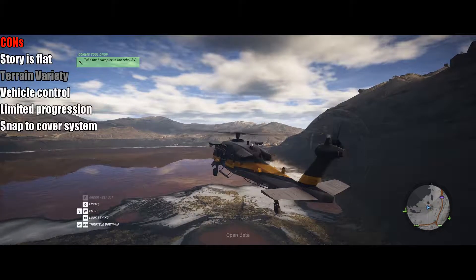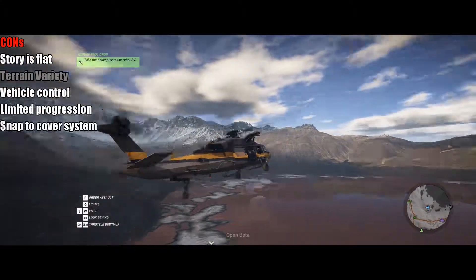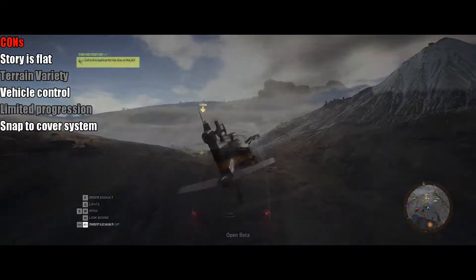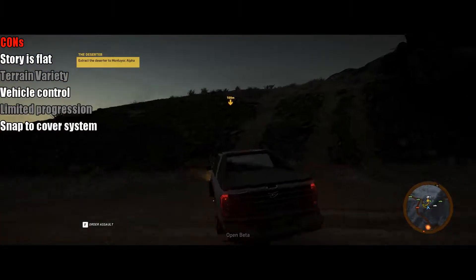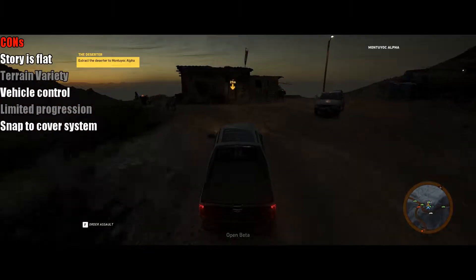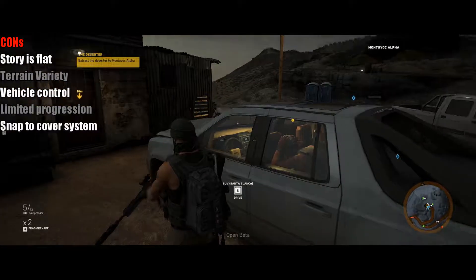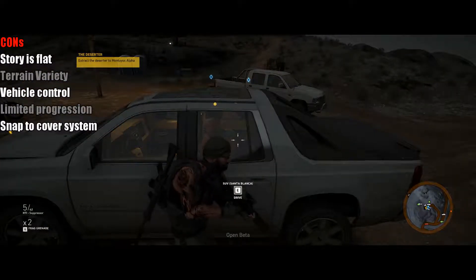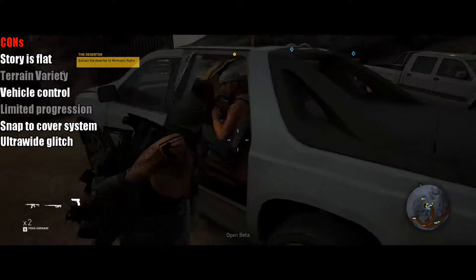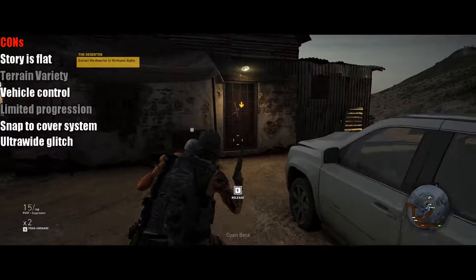For terrain variety, adding the new province negates that con I listed, as it does make the background different — you're just not seeing all the brown and green of the first area, which is a great thing. The vehicle system and the snap-to-cover system still have issues, but having played the game previously I was able to make some adjustments to make them seem not so terrible. I still feel those two aspects could have been better.